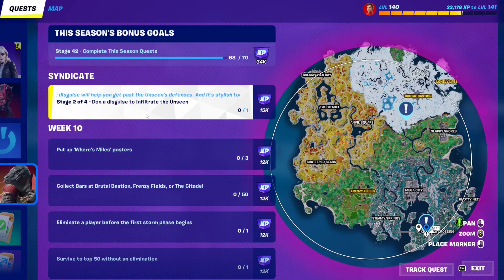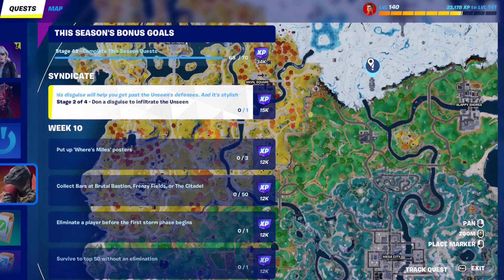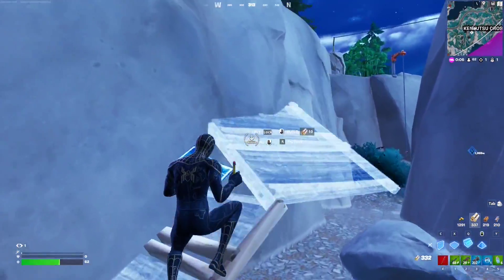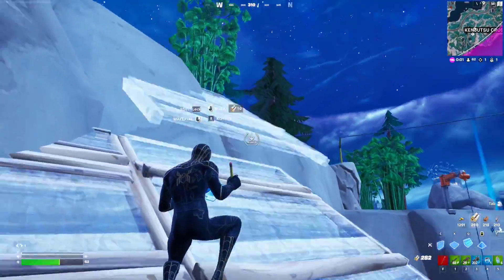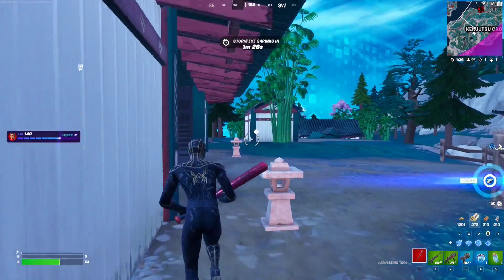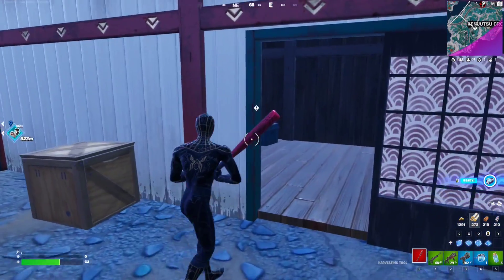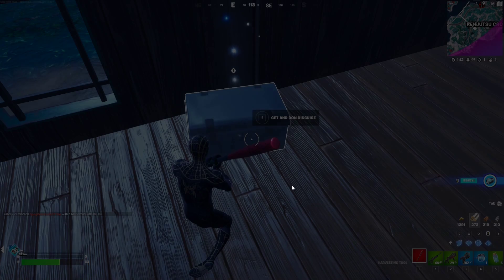With this syndicate quest, you have to don a disguise to infiltrate the Unseen. You can do it either over here next to the Kenjutsu Crossing or right over here. We're going to go to this one. There's the disguise station, so let's go and use it. For some reason sometimes the sprint button is bugged — let me know if this happens to you. Basically this is it right here — don a disguise, so just grab that.